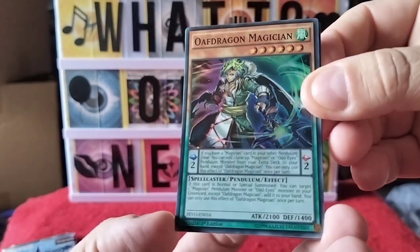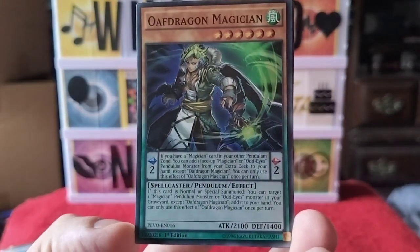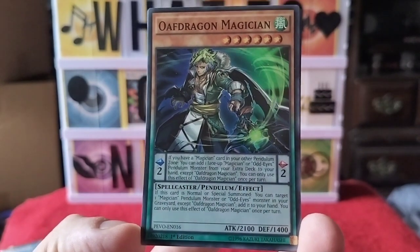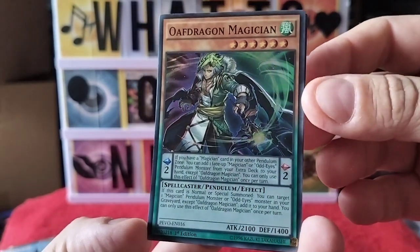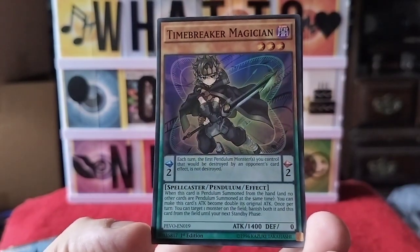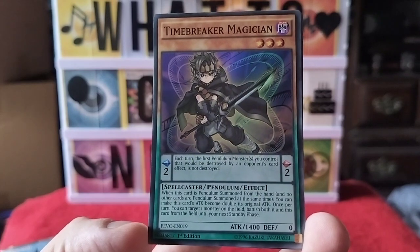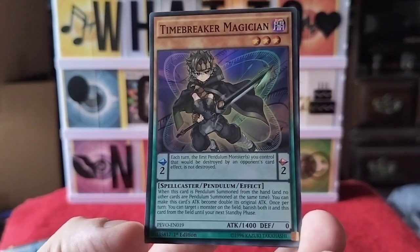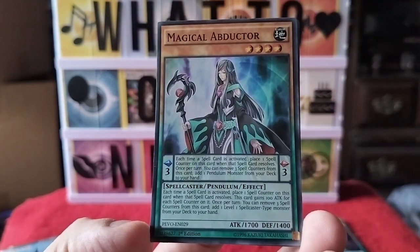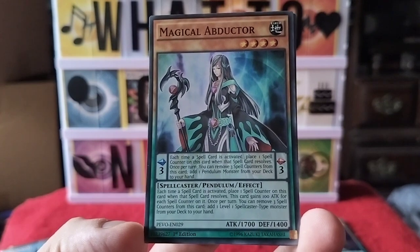We got an Oaf Dragon Magician — Wind Spellcaster Pendulum Effect. Our next one is a Time Breaker Magician — Dark Spellcaster Pendulum Effect. And we got a Magical Abductor — Earth Spellcaster Pendulum Effect.